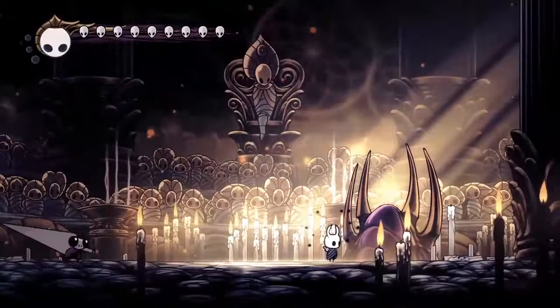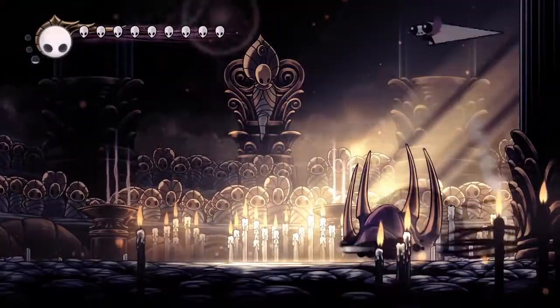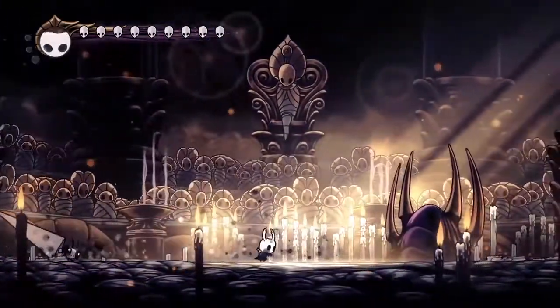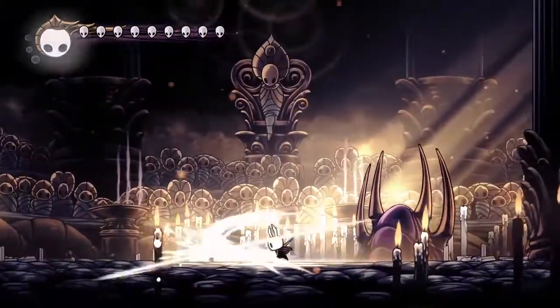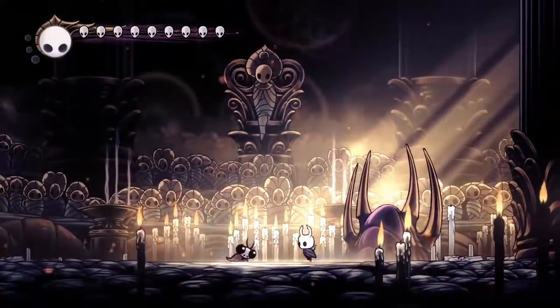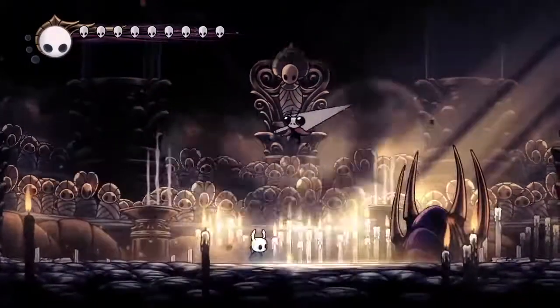You can just leave it, and I'd say if you've only got one soul's worth, leave it — just so that you've got enough for a Desolate Dive when he does the cyclone spin. We do the Desolate Dive because it gives us the iframes. It does damage as well; that's why the Shaman Stone is helpful. The iframes just save us from anything really.